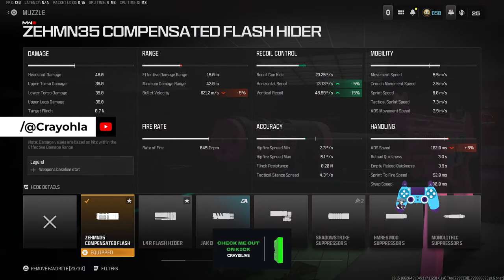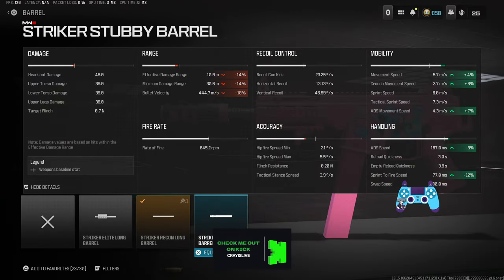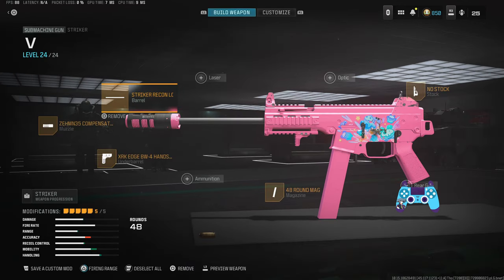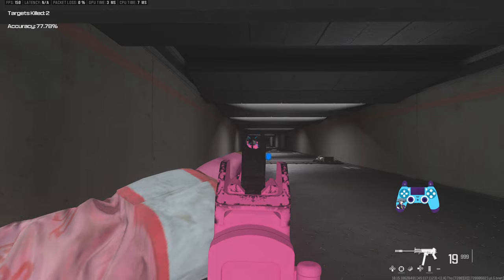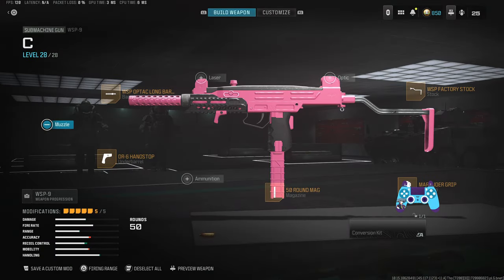It's got a nice strafe speed of 3.9 as well. You can increase that with the stubby barrel if you want, but for this build we're doing it more as sniper support. If you're running it with an AR I would argue going for the Striker stubby barrel instead. It's pretty simple — here's what it looks like, nice and easy recoil to control, you can pretty much beam even out at range.